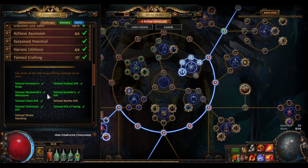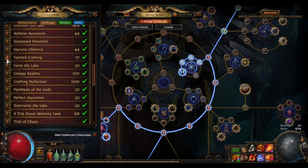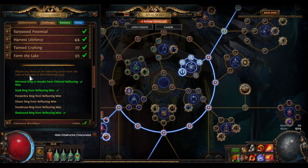Tainted crafting — you get some of these when you randomly do beyond. The ones I had to buy from trade were tainted exalted and chaos orbs, which were kind of expensive — like 20-30 chaos overall. Just use them on random corrupted items if you don't care, it doesn't matter. Easy challenge.